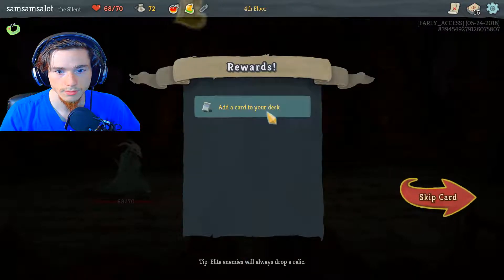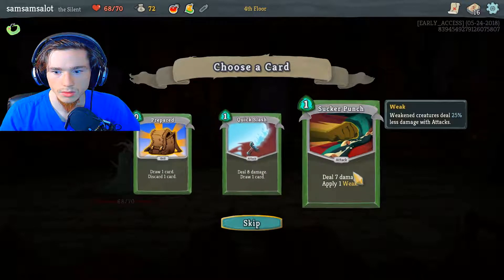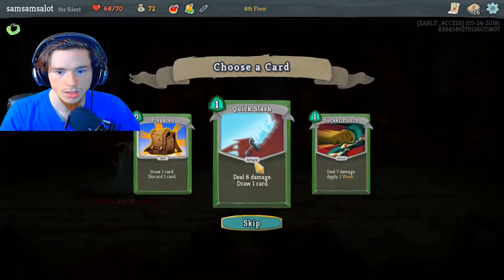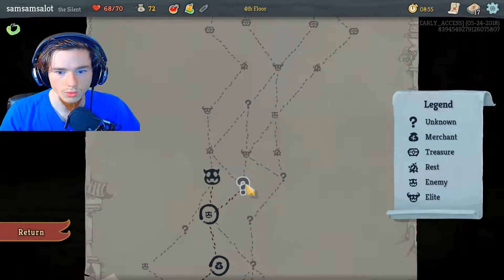This is new. Deal eight damage, draw one card. Draw one, discard one. Apply seven. Apply one weak. Nope, don't want that one. That one's cool and new — I like new.